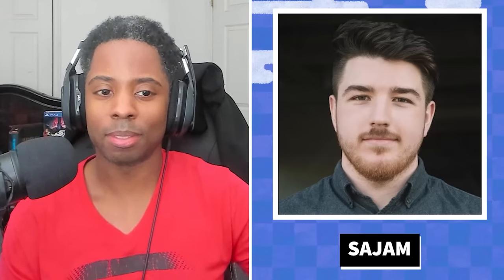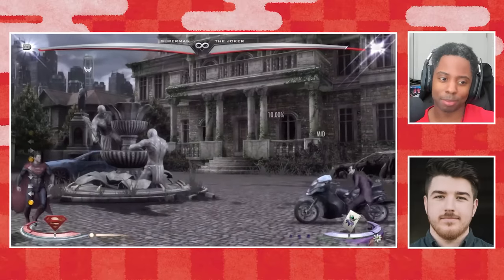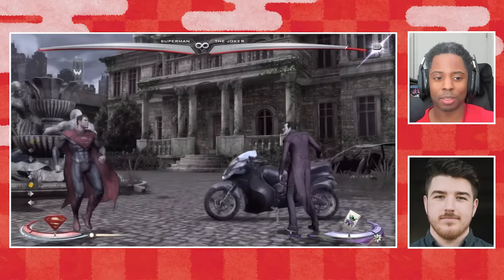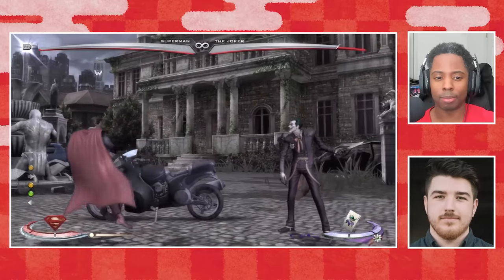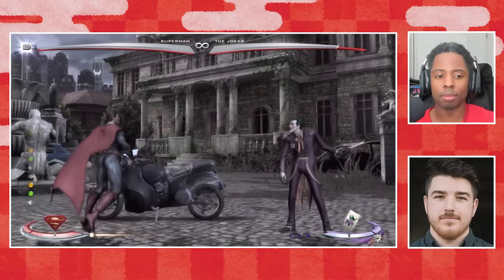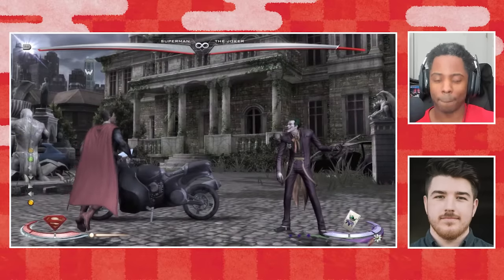I actually cannot think of a move that defines Injustice 1 for more people than Superman forward 2. You have to keep in mind this is the nerfed version of the forward 2 — it used to go farther. The follow-up off of it is his ice breath. This move used to be plus on block. An advancing mid attack is extremely good, and it's safe because he has a string — forward 2, 3 — and it works on whiff. Look at how much distance he covers even on whiff. And then the follow-up is plus, and on hit you just explode and take tons of damage.